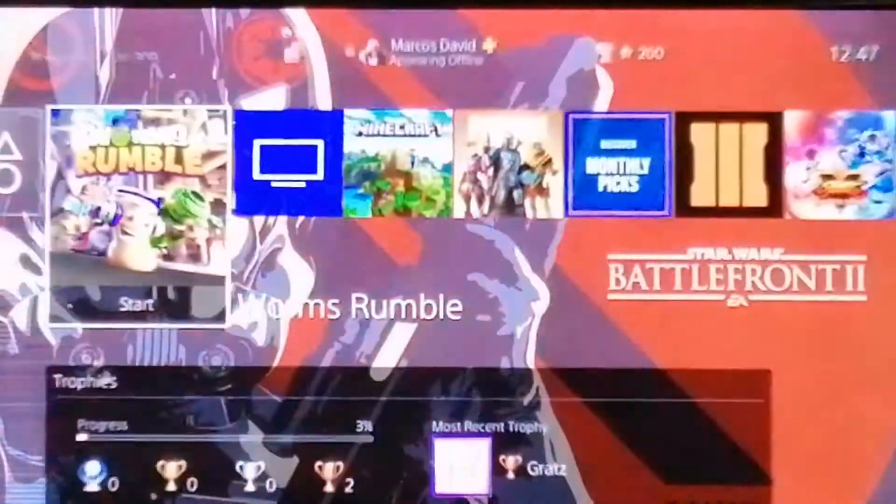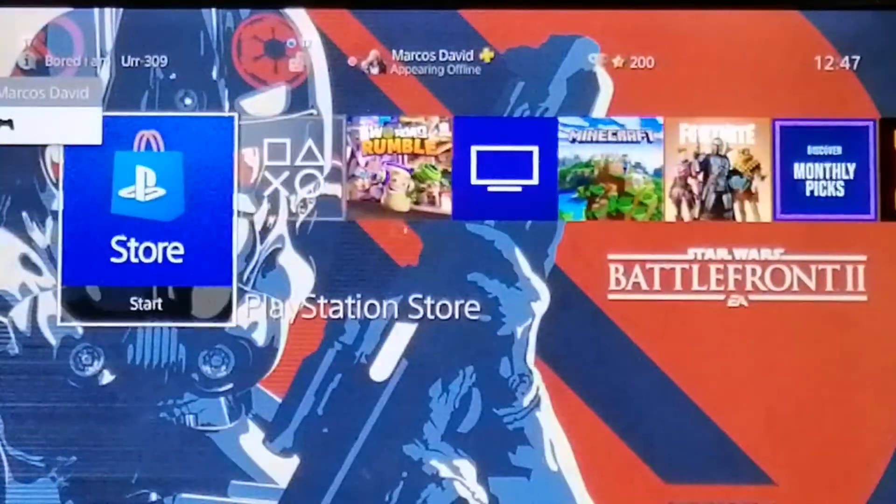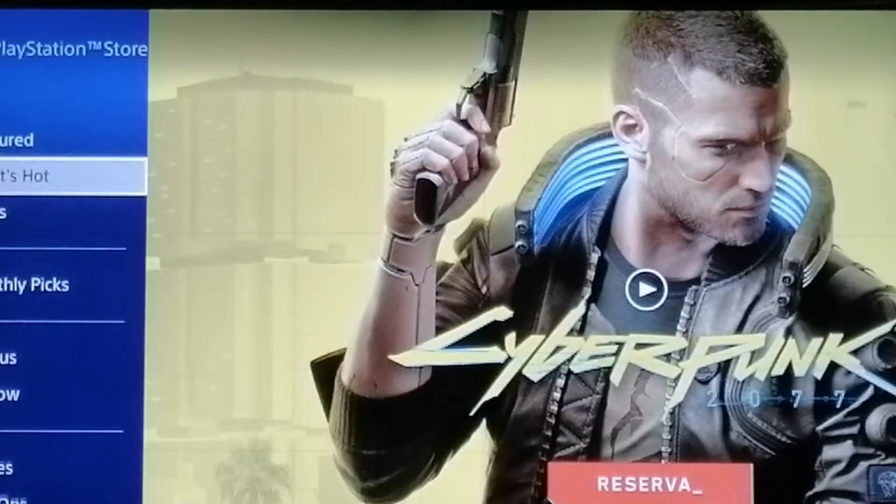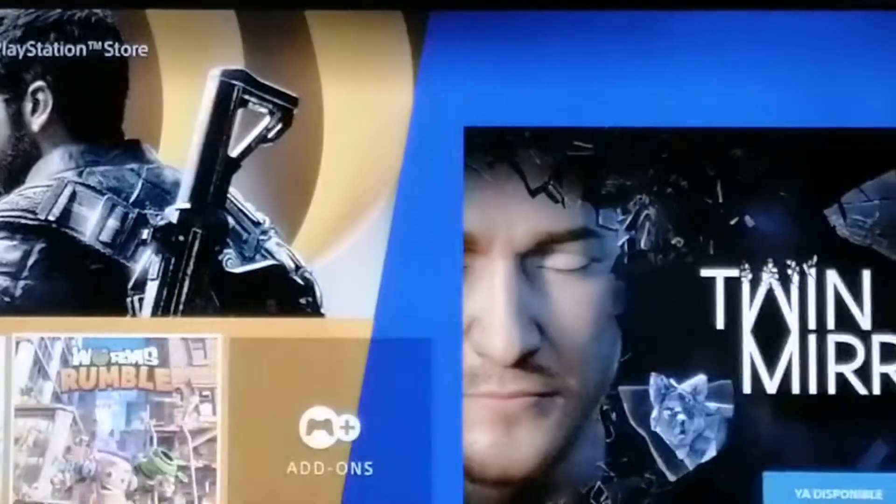So what you're going to want to do first is head out of the game and head to PlayStation Store. I'm going to first show you how you can check which languages you can choose from, because you can't choose all the languages but most of them you can. Head to PS Plus and you'll see Worms Rumble right there — if not, just search it up, it's the same thing.